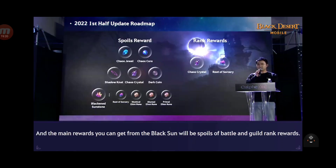By the way, here it's about the Black Sun rework. You can see what rewards we could get in there. Rank rewards - you can get Chaos crystals, Root of Sorcery. Spoils rewards - you'll be able to summon a special shrine that can give you Chaos jewels, Chaos core, Shadow nodes, Chaos crystal, Dark coins, Root of sorcery, Mystical aeon runs, Abyssal aeon runs, and Final aeon runs. That's really interesting, I'll talk more about that in future.